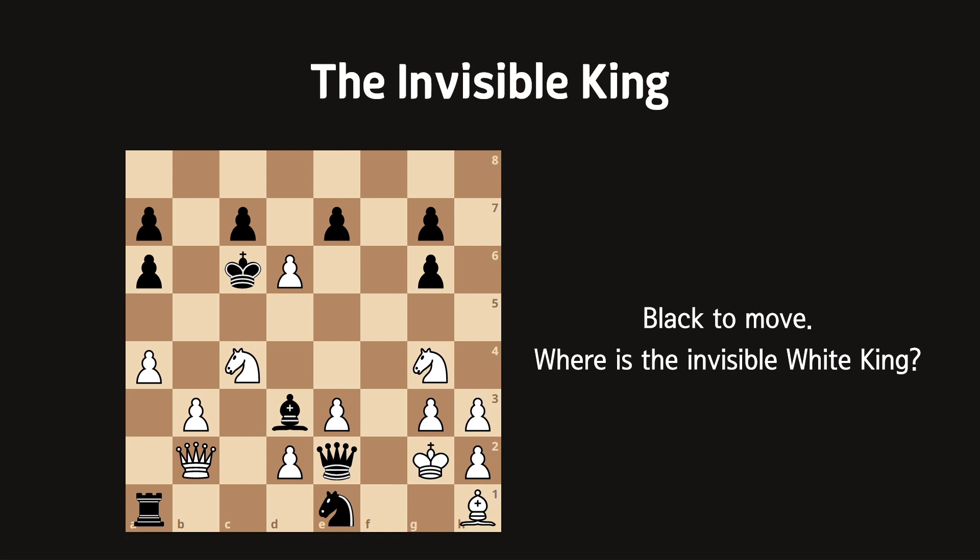So we found out where the white king was. And what would be the next move? There's only one move for white: moving the king to g1. So the answer is g1.